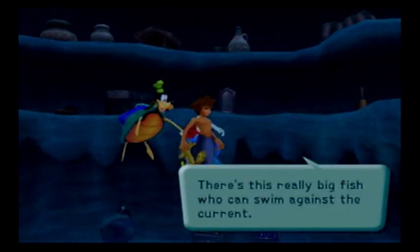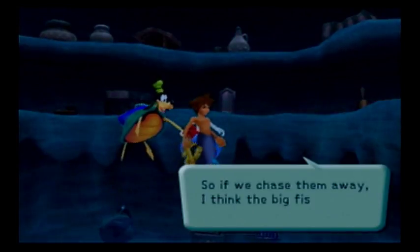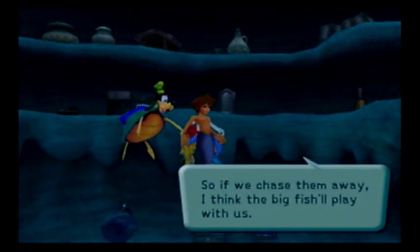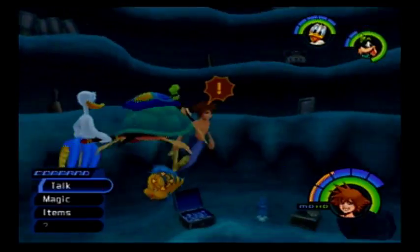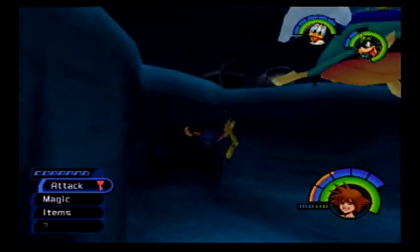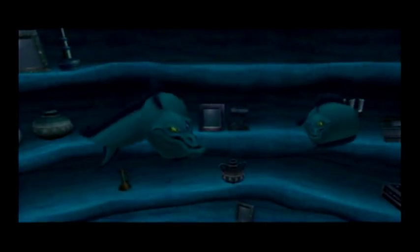Flounder says there's a really big fish who can swim against the current, but he's scared of those weird things swimming around. So if we chase them away, the big fish will play with us. Maybe if you grab onto him, he'll take you somewhere. Thank you, Flounder — that is a very good hint as to what you need to do next. How did the Heartless get in? Oh, that's right — Ariel's grotto has no roof. Very well hidden grotto.